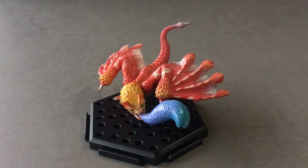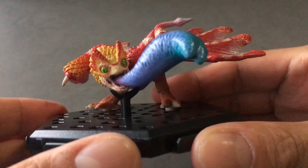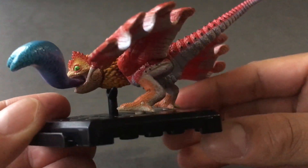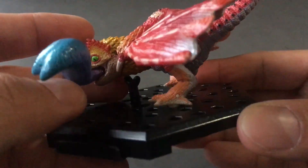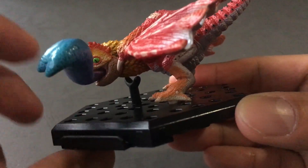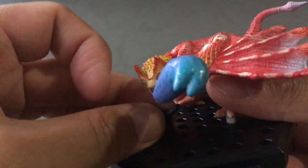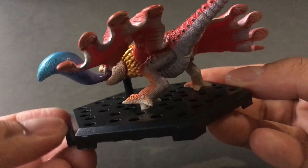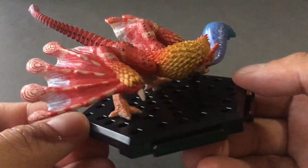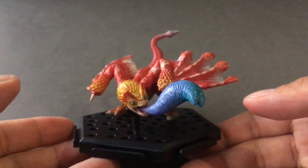Next up we have Coral Pukei. You probably want to use this little peg on the stand because when I didn't put it in he just went face first into the stand, so you're going to want something to keep him up. Nice colors — and there's Coral Pukei.